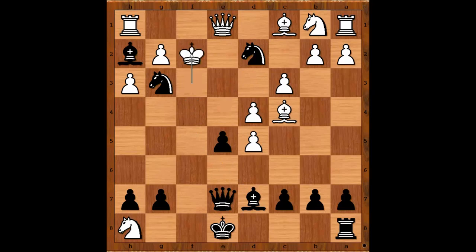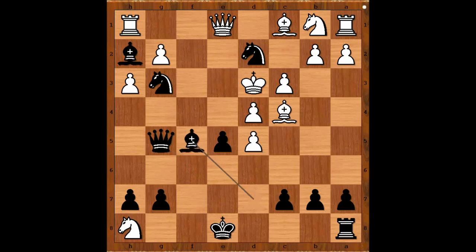What else? If king goes to f2, then queen to f6 check. King to e3. Queen to g5. Queen to f4. King to d3. Bishop to f5. Queen to e4. Bishop takes queen. Checkmate.